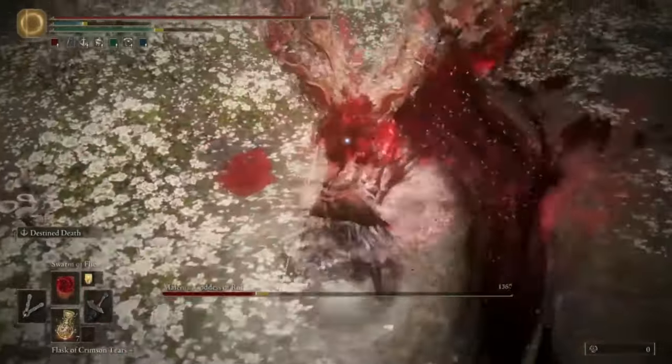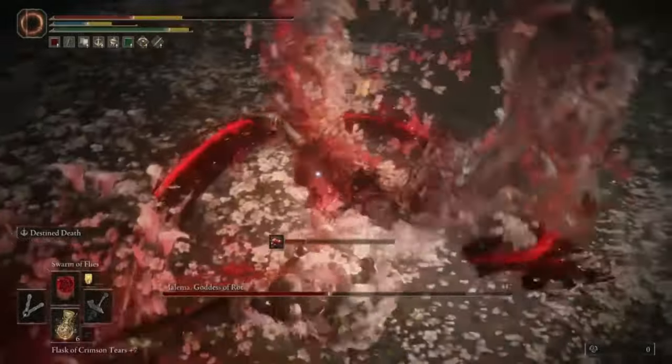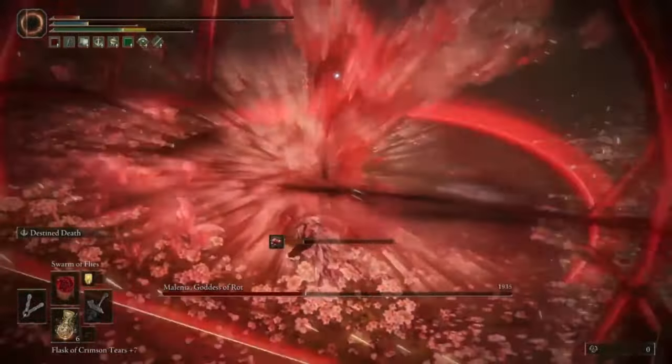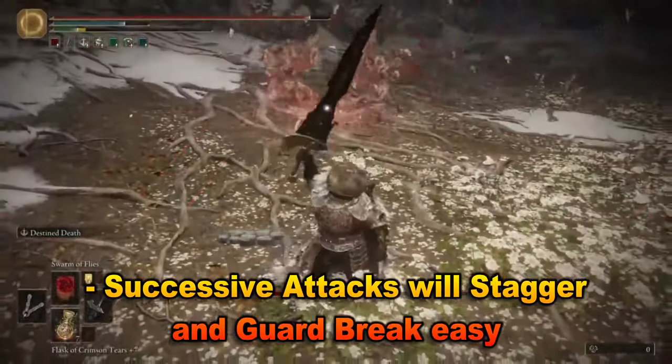At first I tried the Maliketh's Black Blade, and not only did it do wild damage, but its unique skill sent her flying across the room. But in the end, I found that successive attacks are the way to go.